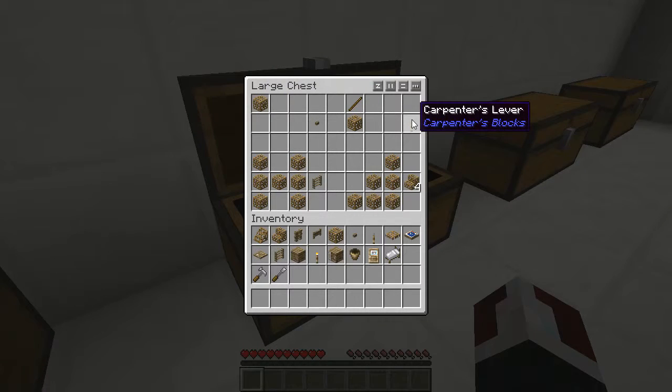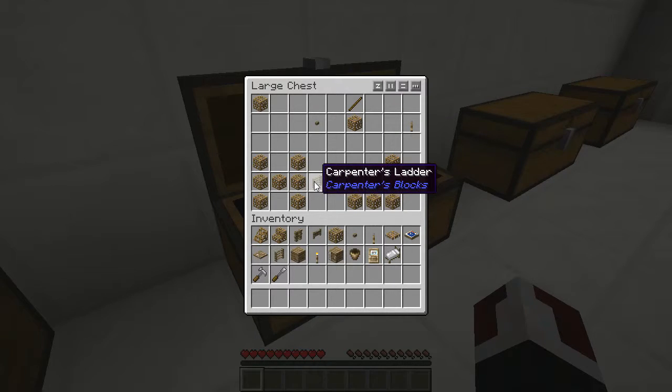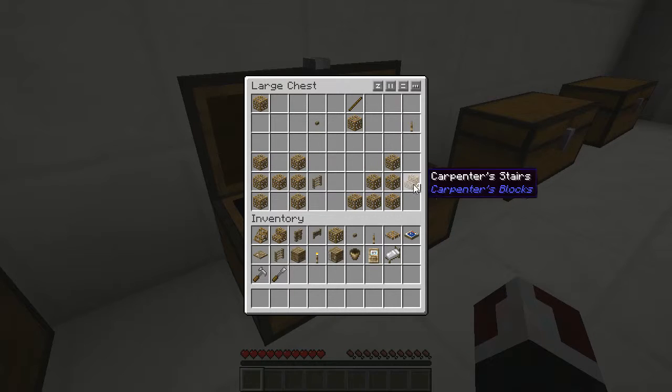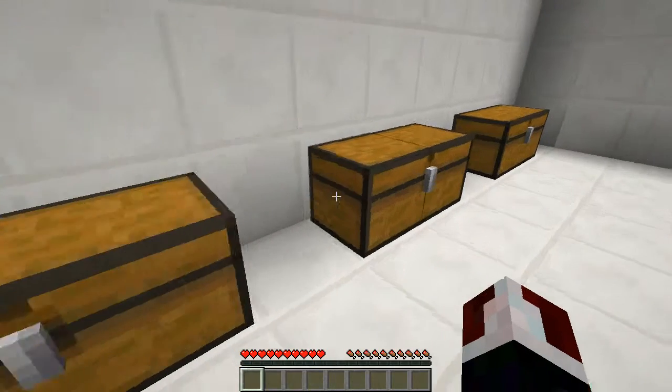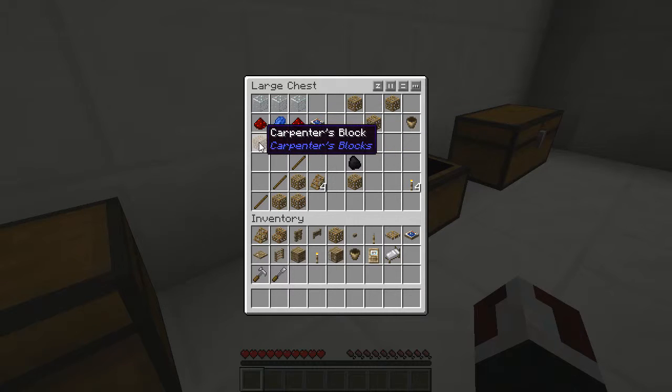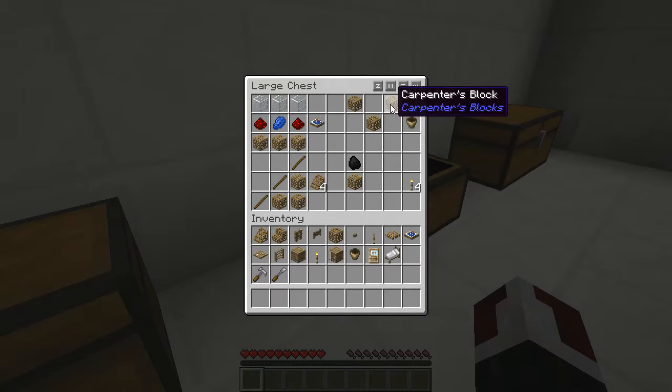To make a carpenter's lever, you're gonna need 1 carpenter's block and 1 stick. To make 1 carpenter's ladder, you're gonna need 7 carpenter's blocks. To make 4 carpenter's stairs, you're gonna need 6 carpenter's blocks. To make a carpenter's daylight sensor, you're gonna need 3 carpenter's blocks, 2 redstone, 1 lapis lazuli, and 3 glass. To make a carpenter's flower pot, you're gonna need 3 carpenter's blocks.